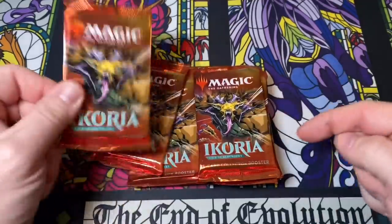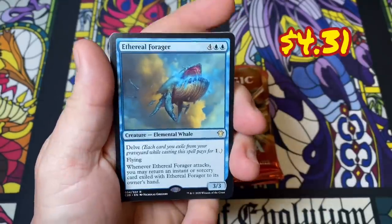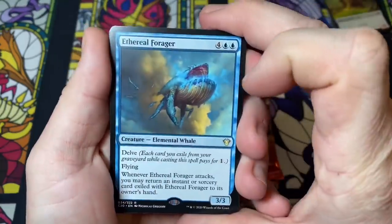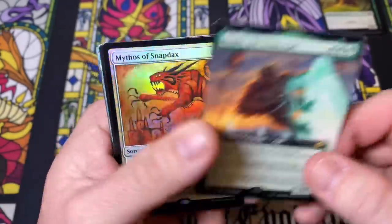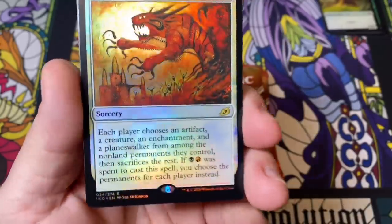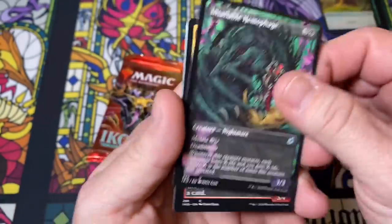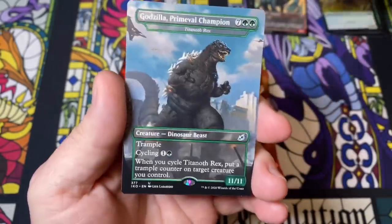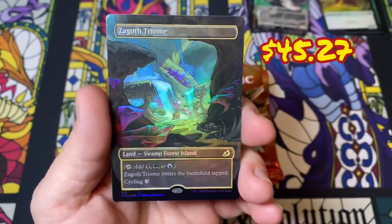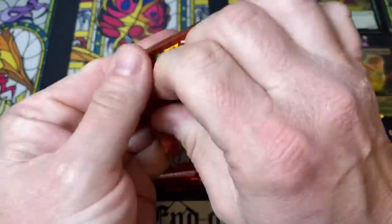All right, let's start with this guy. In case you didn't catch the last video — we have a Colga the Titan Ape full art, a foil Mythos of Snapdax with beautiful Seb McKinnon art, then we have Insatiable Hemophage, Cloud Piercer, Cub Warden, here's our Godzilla Primal Champion, and a foil Zagat Triumph box stopper. These are the ones we want to see — good hit, good hit!